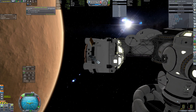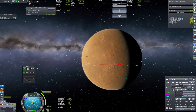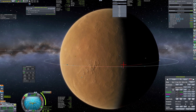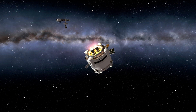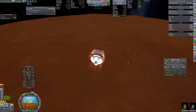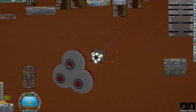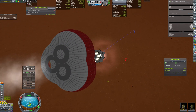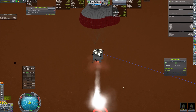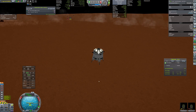And here it is — two brave kerbonauts left the space station and headed to the surface. The plan was to land as close to the base as possible, then take the crewed rover that was stationed there, drive it to the cargo rover, and attach some solar panels. The first part of the plan went flawlessly — I managed to land 300 meters from the base. Then the kerbals mounted the rover and, after a short inspection, departed to reach the other rover.